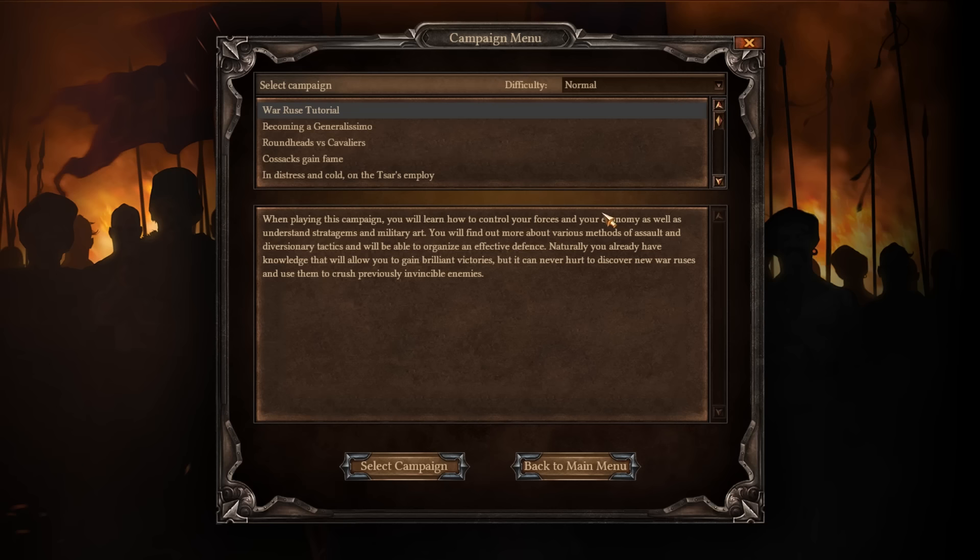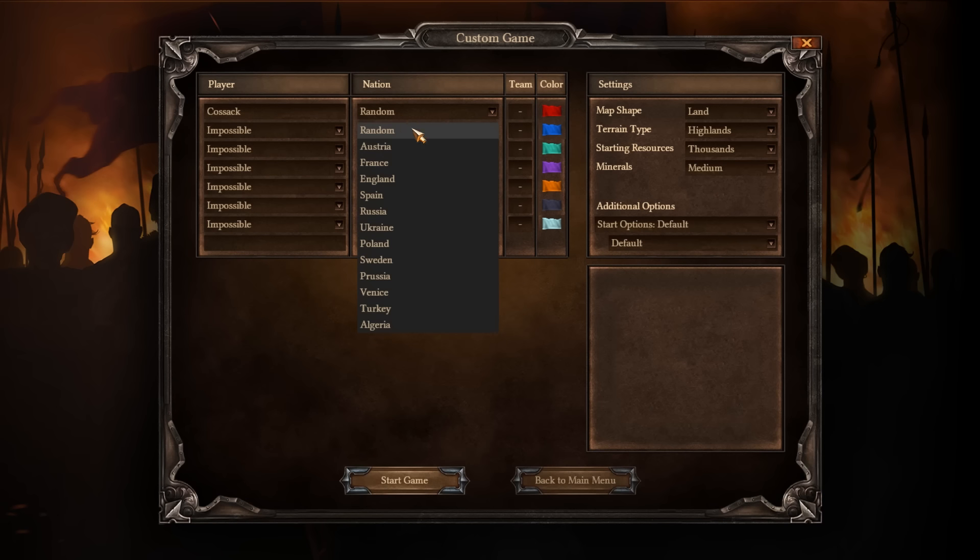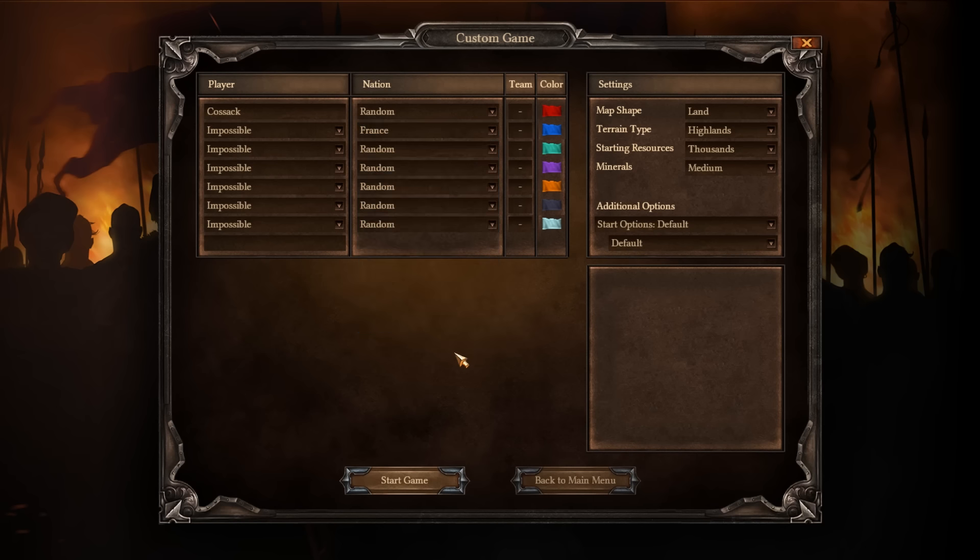There are 12 different countries you can play as, and that's a good reason to open this up so we can see all the countries: Austria, France, England, Spain, Russia, Ukraine, Poland, Sweden, Prussia, Venice, Turkey, and Algeria. It all takes place within the time period of EU4 — Europa Universalis 4 — so late game for that, or maybe even Victoria 2.